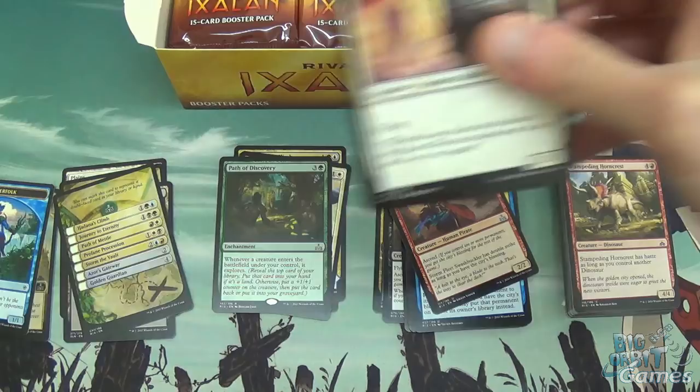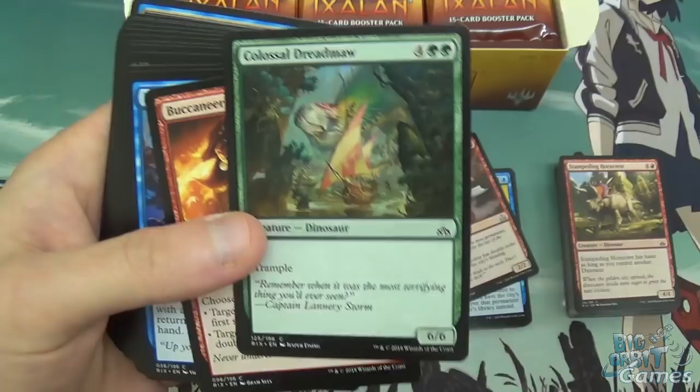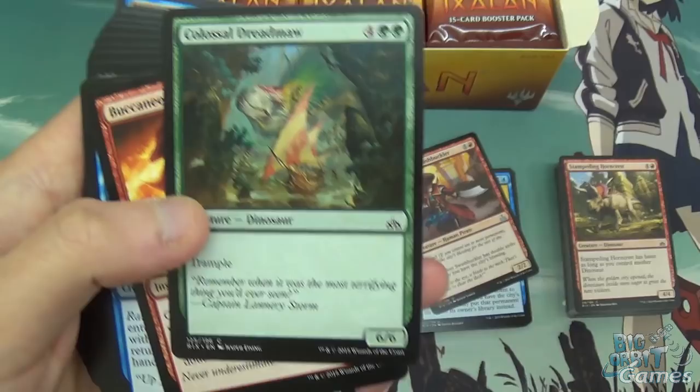Another Exalted Skymarcher, Dinosaur Hunter — for all those giant dinos out there you can just kill them with this. Colossal Dreadmaw — that's the other reprint. The flavour text is kind of funny. The old one is like 'oh my god it's eating me,' and this one is like 'remember when it was the most terrifying thing you'd ever seen' — because now there are much bigger things.